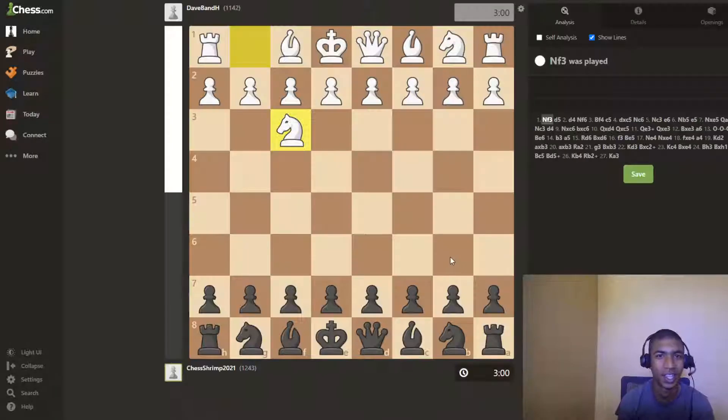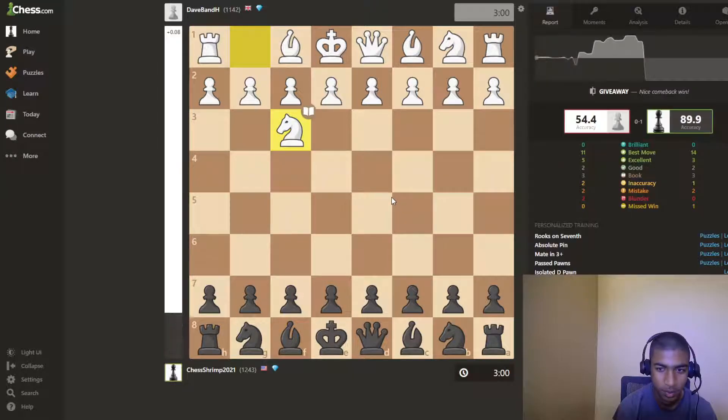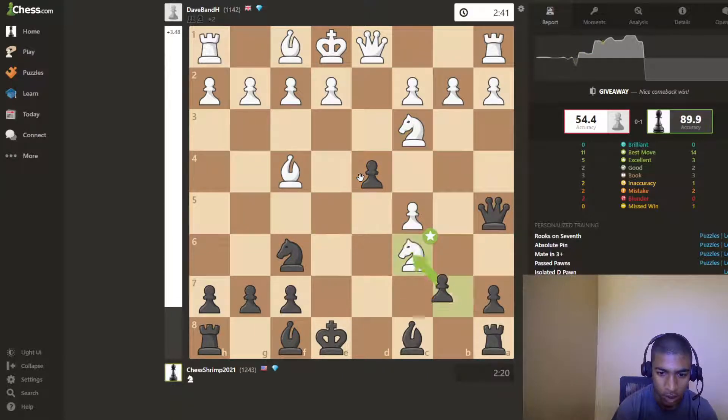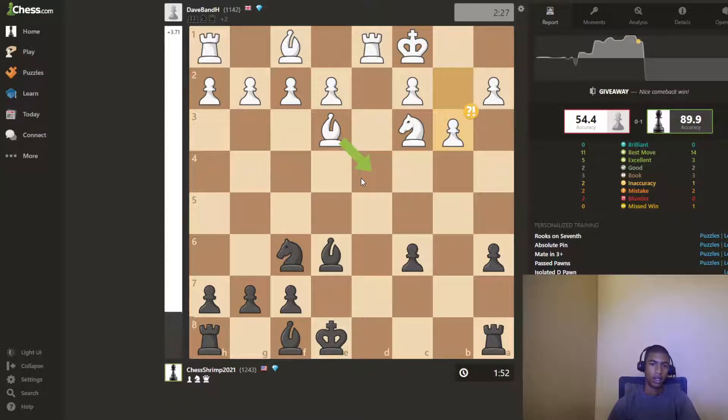Okay, let's look at our accuracy that time. I don't know if it was that high, but we'll see. 89.9 — okay, 90% accuracy is good to me. My opponent made only two blunders, huh? They lost every piece they had. Okay, so taking with the bishop was better here. And then a5 was best.